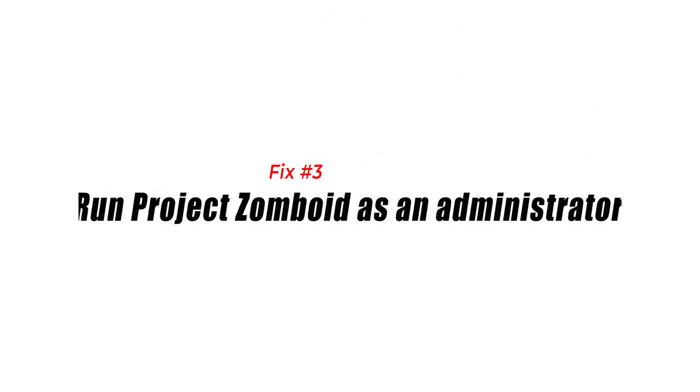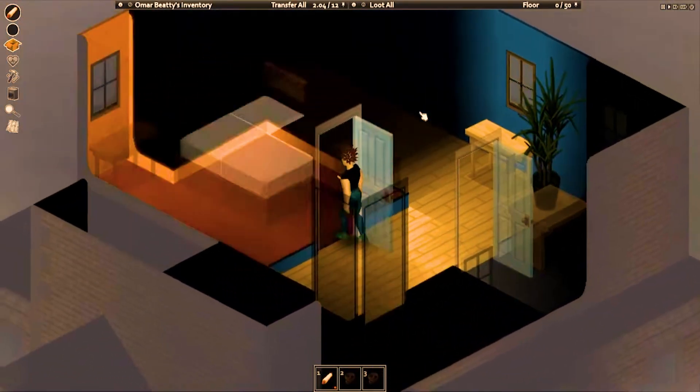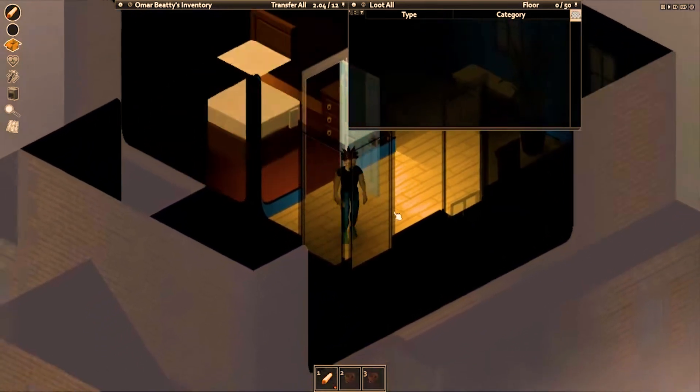Fix number three: run Project Zomboid as an administrator. One of the causes why Project Zomboid crashes is that it does not have the necessary permissions to run properly. In order to fix this, you need to run the game as an administrator.